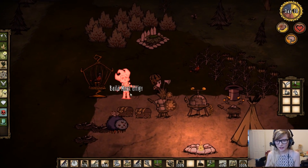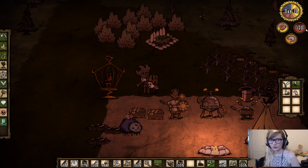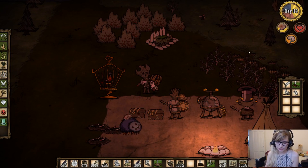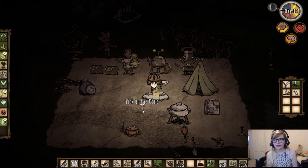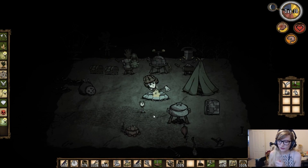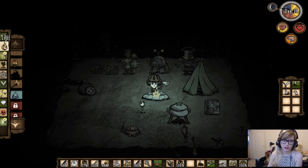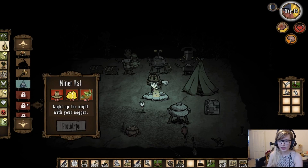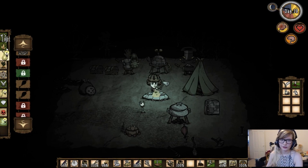I usually build the meat effigy inside my camp because I don't want to come back to life far away from camp. Keep in mind it takes away some of your health when placed — that's the downside. And how to survive in general: always have a fire lit at night, whether it be a torch, eating a glowberry, a campfire, or even endothermic fires. You can also jump from firefly to firefly, or get a miner's hat by catching a firefly. As long as you have some kind of light so Charlie doesn't get you, you're okay.